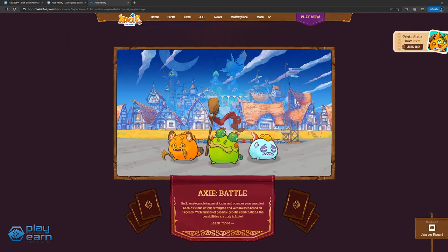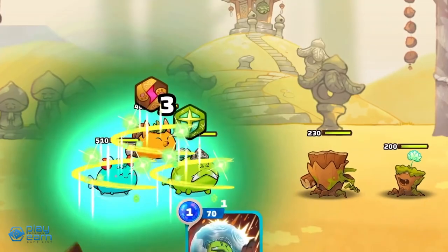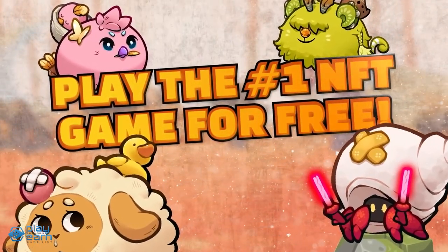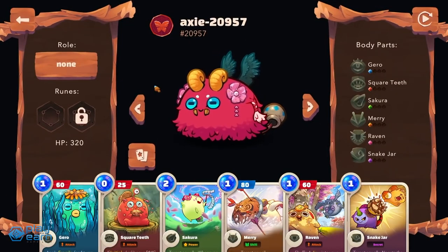The main game mode of Axie Infinity is the PvP card battling, where players use their Axies in teams of three to fight with other players or in PvE adventure mode. During combat, players use cards to make their Axies do actions like attacking and healing. The first player to eliminate the other player's Axies wins the match. Combat happens in turns, depending on the Axies used.